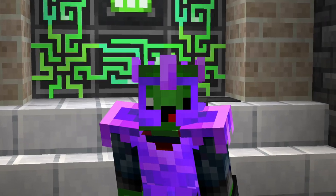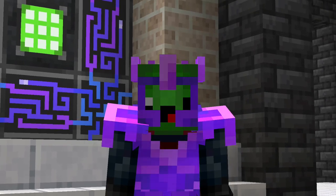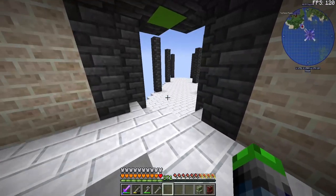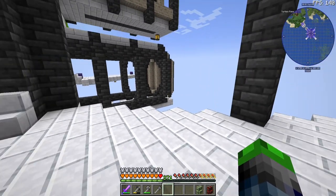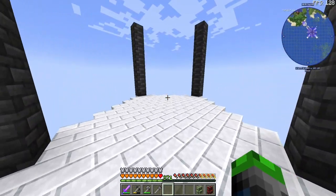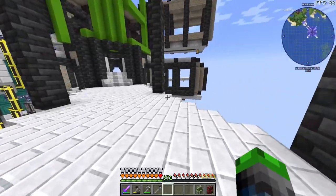Welcome back to All The Mods 7. Today we're going to be abducting some villagers. Right over here, this is going to be our villager trading hall. The reason we're building this is because I really need to get some good enchantments on my sword, and doing it the enchanting way just isn't really working because we have that enchanting mod that kind of changes everything and makes it annoying. So we're gonna be doing it this way.